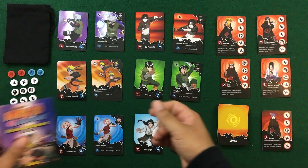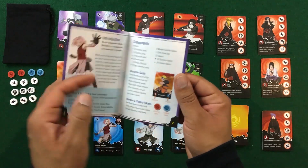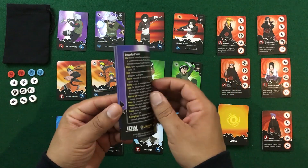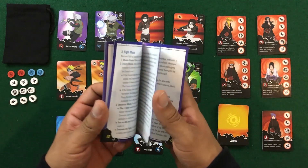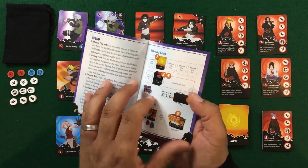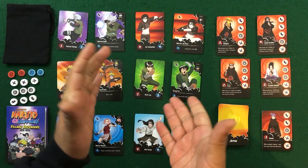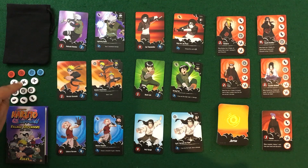Let's take a look at the components for Naruto Shippuden Village Defenders. We'll start with the rulebook — as you can see it's a small rulebook, fairly easy to go through. You've got some important terms on the back, then explanations for the different phases, modifying difficulty, a rundown of what you have on the cards, and of course setup and how to play.